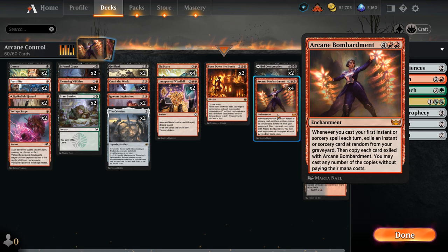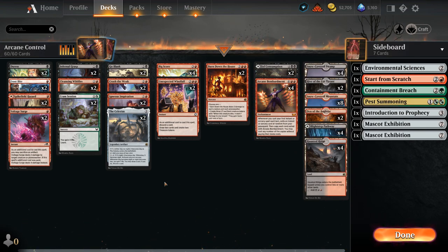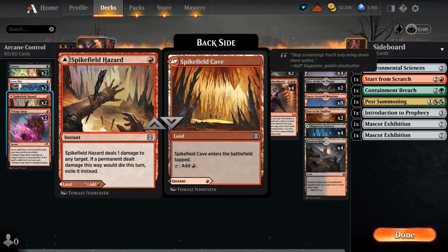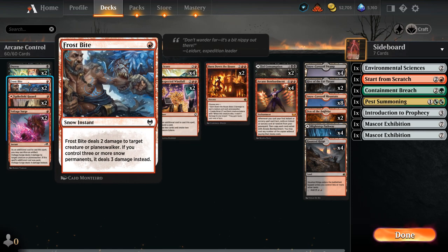The rest of our deck needs to include a lot of removal so we can stay alive long enough to get all these expensive cards in play. At one mana we've got two copies of Voltage Surge, with a few treasure makers to maybe deal four damage at instant speed. Spikefield Hazard can exile and only deals one damage but can also be played as a land. And two copies of Frostbite to go with our Snow lands to potentially deal three damage for one mana at instant speed.